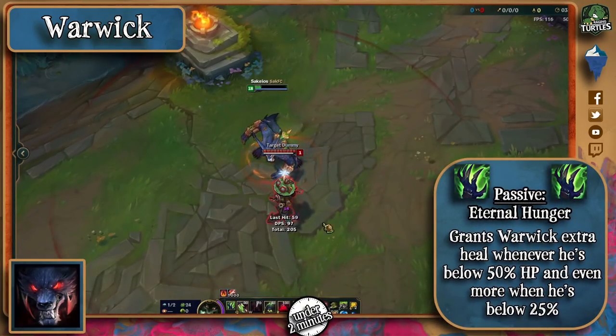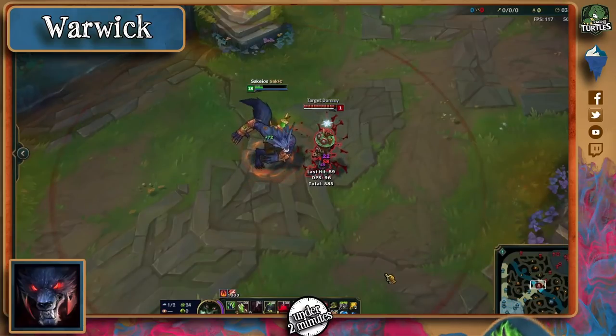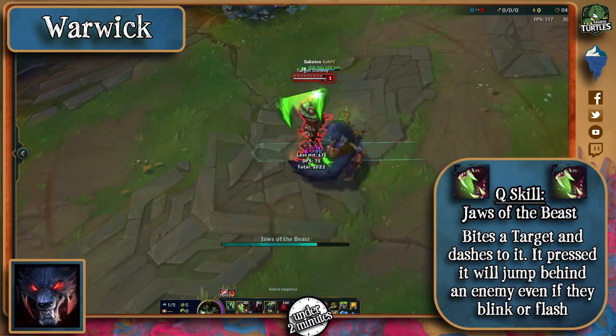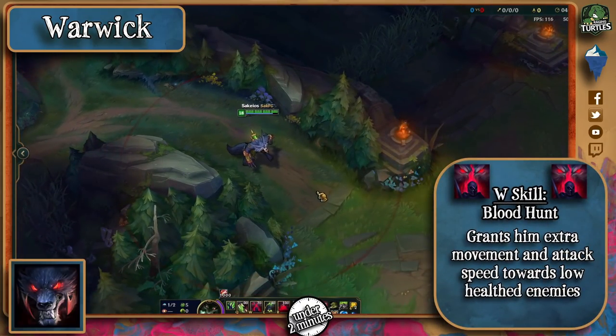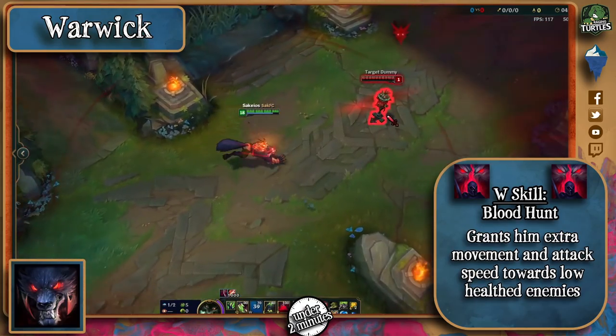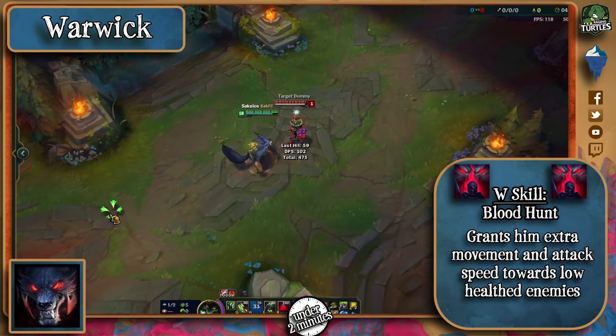Warwick's passive makes his auto attacks heal him, especially when he's below 50 and 25% full health. His Q makes him bite a target when pointing and clicking at him, and when held will make him jump behind even if the enemy decides to dash away. His W passively grants him movement and attack speed against all enemies below 50%, tripled if the enemies are below 25%. When activated, it will grant him this passive after choosing the nearest enemy regardless of their health percentage.